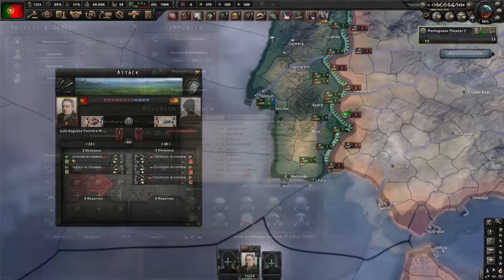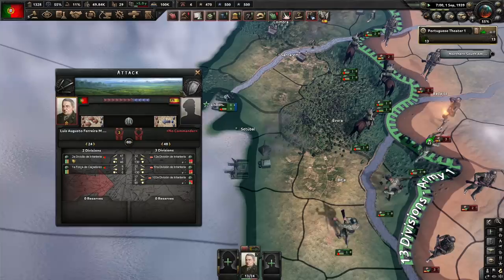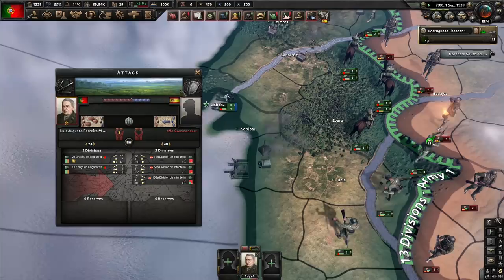Having a high recon value will give the division extra chances to reroll tactics, allowing it to more easily counter those picked by your opponents. The higher recon value will also increase the amount of intelligence you gain from combat. Armoured cars will also find uses in the new resistance system, which will be covered in another tutorial video, as well as in fighting in low supply regions like North Africa.